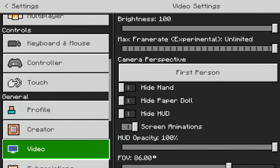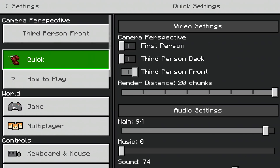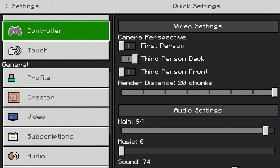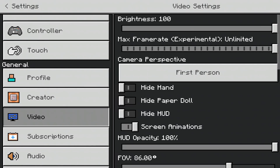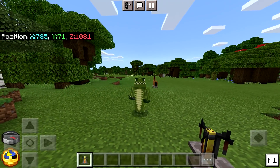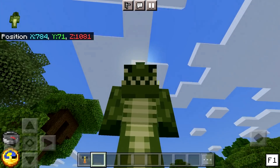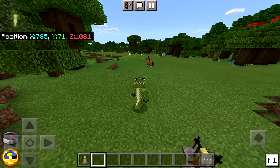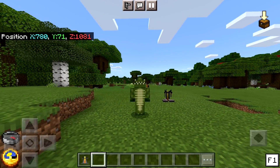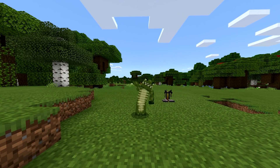If you go to Video Settings and want to change your camera perspective, you can tap directly on the perspective option there too — not just in the Quick Function section. So if you're used to scrolling to Video Settings, you can do it from there as well. Change to first person from the front, hit F1, and it's a really clean, quick selection. That's everything — I hope you enjoyed today's video. Let me know in the comments, have a great day, stay beautiful, and I'll see you in the next video!